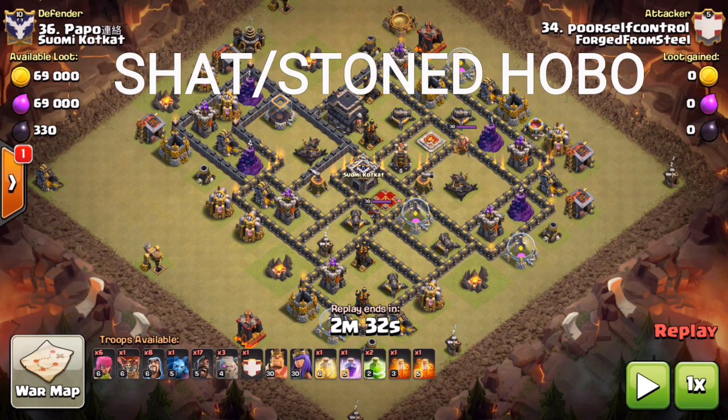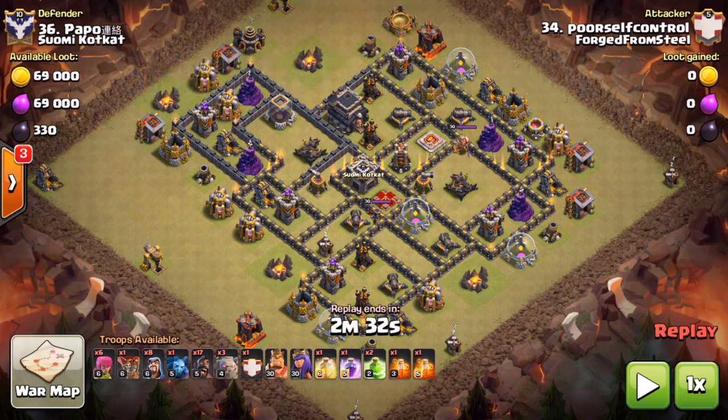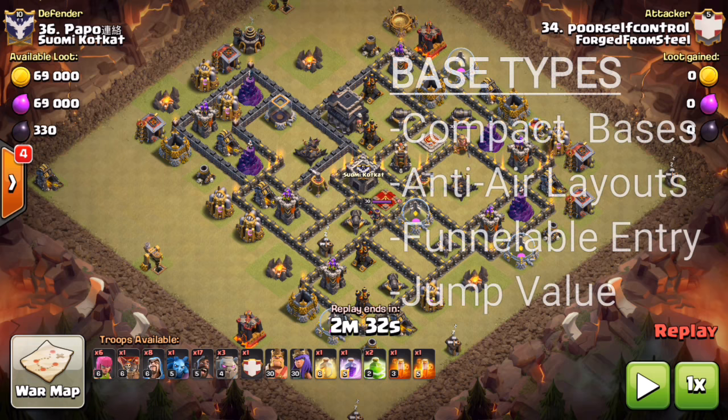The next attack we're going to be covering is the shattered or stoned hobo — shattered meaning two golems, stoned meaning three. The bases really do come in all shapes and sizes, as you see with this funky looking town hall nine. The base types you're really trying to look for are compact bases. When you're doing a shattered or stoned hobo and you have really wide, open compartments, the golems and bowlers tend to wander and die inside big compartments. A compact compartment with a pair of jumps just rips right through the base.